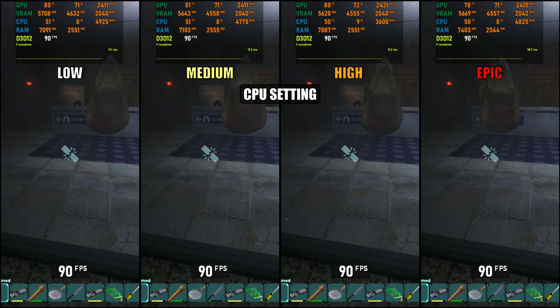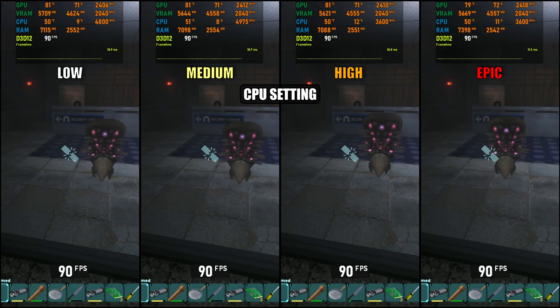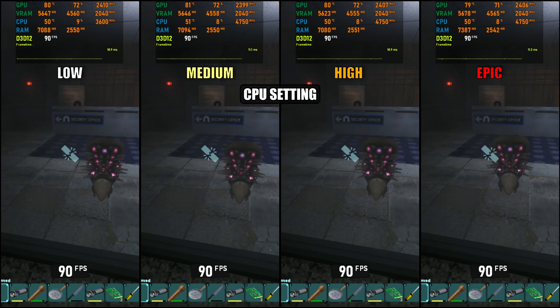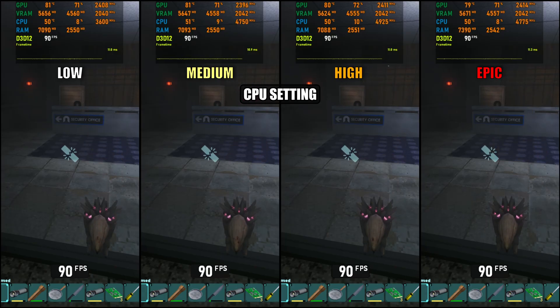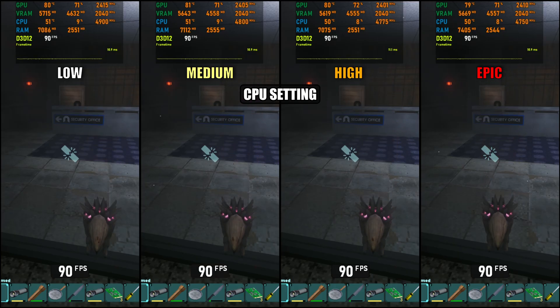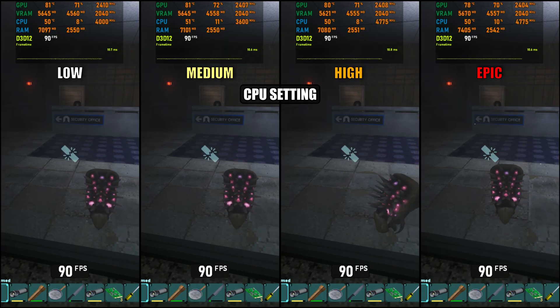Next up is the CPU setting. According to the in-game description — which is really well done, with clear explanations and even in-game captures — this adjusts how aggressive CPU-based gameplay optimizations are applied. The tooltip mentions it could affect things like character movement, hitching or other visual defects. In my testing though, I couldn't see any noticeable difference, either visually or in performance, when switching between low and epic. It's possible this setting has more impact on NPC behavior or in online sessions with multiple players, but for single-player gameplay it doesn't seem to change much.